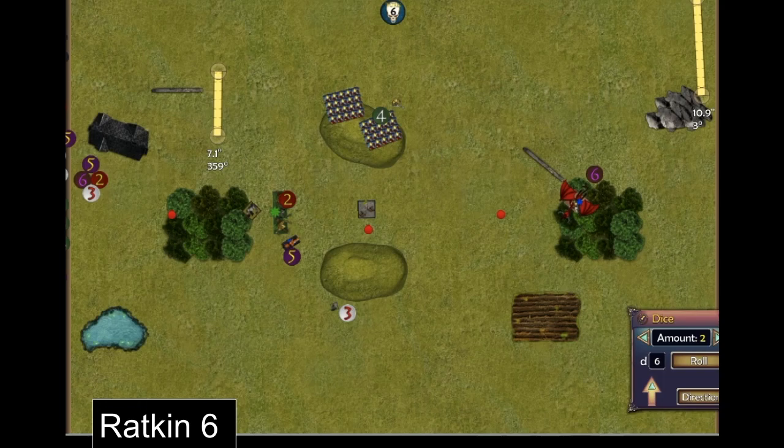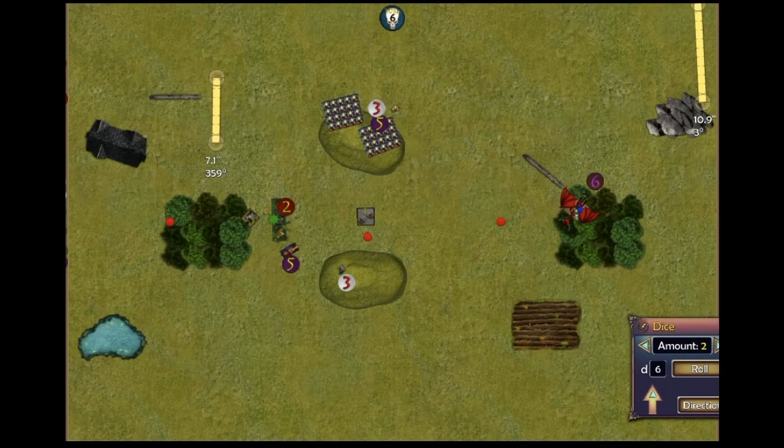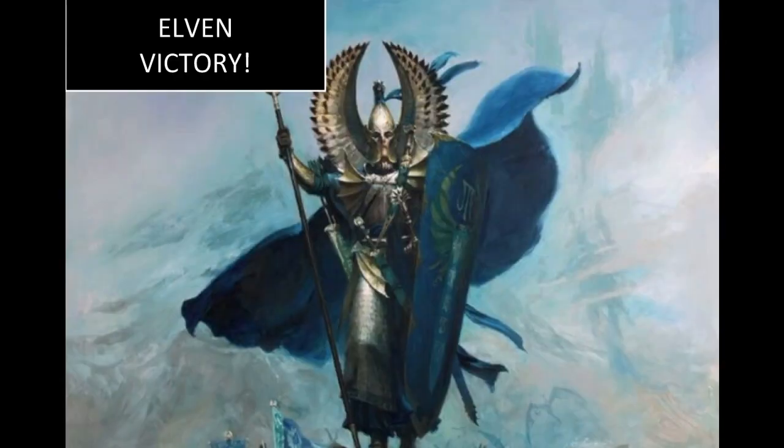Ratkin Turn 6: only a weapon team and the Warlock remained. They popped up onto the hill and, needing kill points for the tournament, tried to take out the most valuable unit they could see — the archer regiment. They did four points of damage but were unable to finish the job, leading to a four-nil victory to the Elves. That was the end of round two of the tournament.